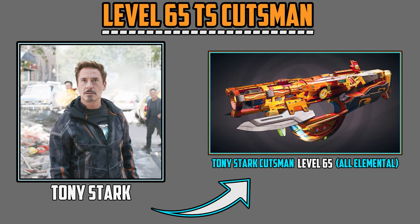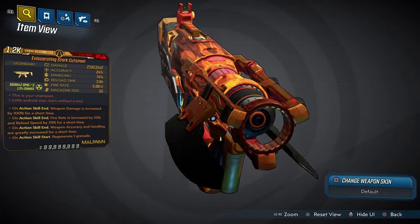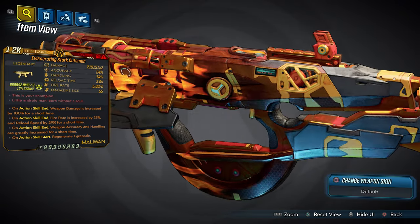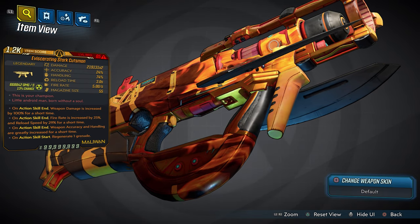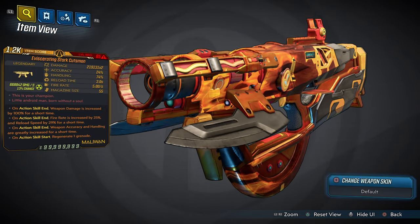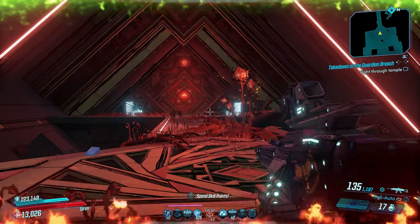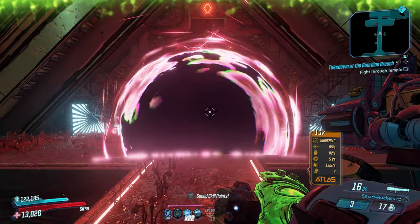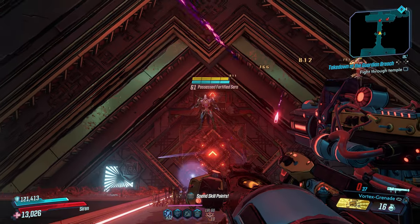For your super treat: the level 65 Tony Stark Cutsman, an all-elemental super SMG that just looks like Iron Man. The full level 65 Iron Man version will be upgraded next Friday for the Avengers crossover event. But since DLC 4 drops next Thursday and my items don't come out until the following night, I wanted you guys to go into DLC 4 with a head start — possibly hitting level 65 in the first hour — with one of my items already at level 65, a day before I release the super amazing items.